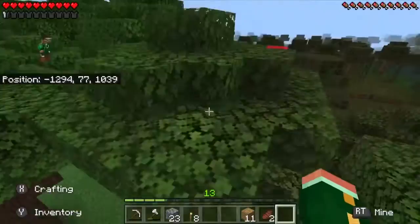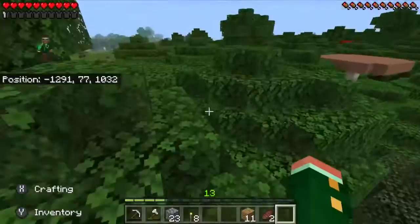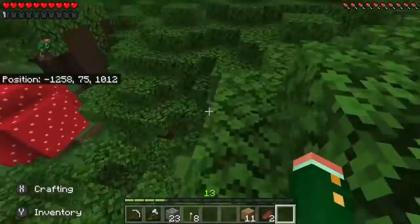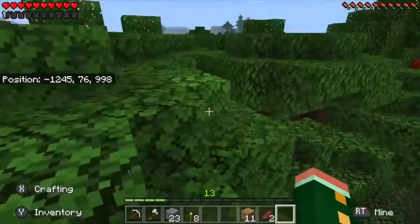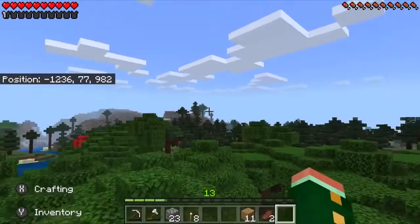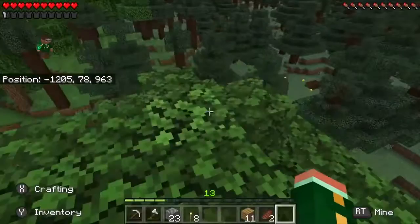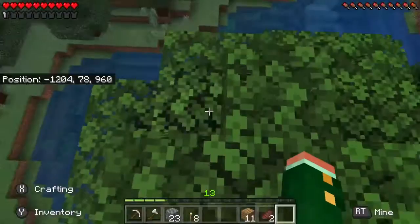We're not going to cut down a full spruce tree because I don't know if the other PhoenixCrafters would be happy about that. We're just going to break a couple of leaf blocks near the top until we get a spruce sapling, because that's all I need. I actually have bones that I can use for bone meal, and I can see there are spruce trees over there — and right here, which are a lot closer.